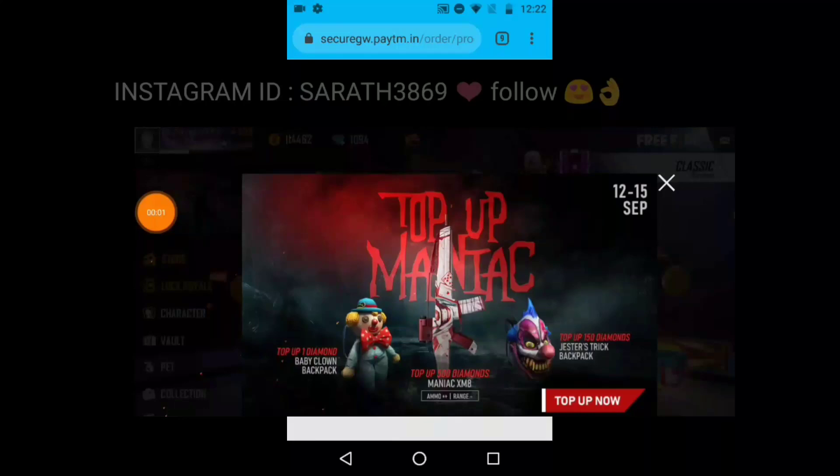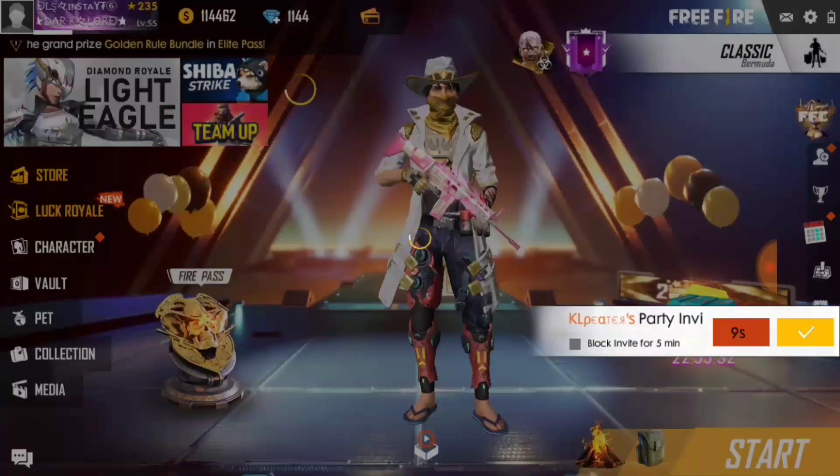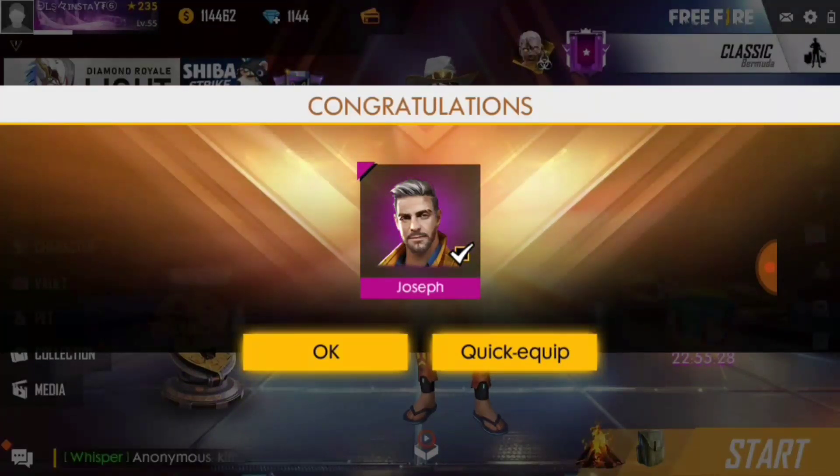It's just an OTP. I will paste it and you can use it. So it's successful. After opening the game, you will see the diamond. So that's how I completed this.